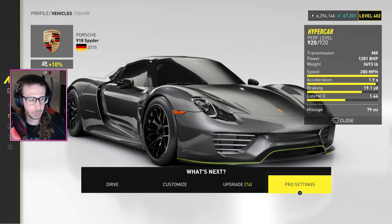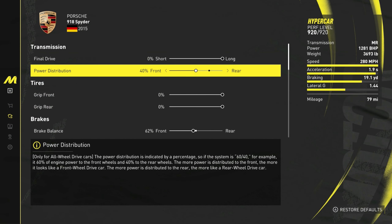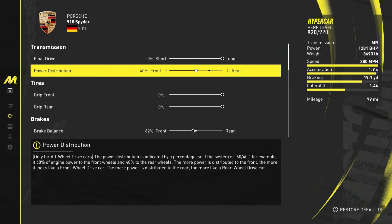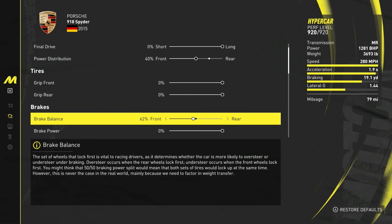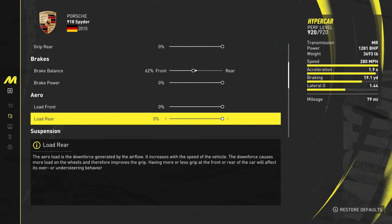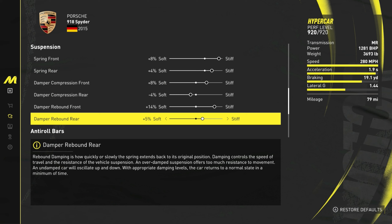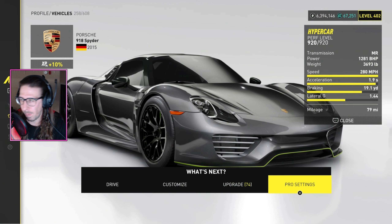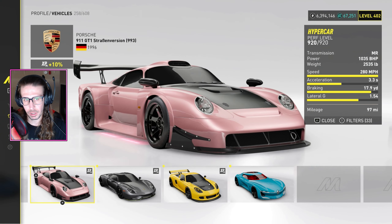Next is the Porsche 918 Spider — I retuned this one. It shows a power distribution option, which is unusual for an MR car, but you can tune it like it's all-wheel drive. Power: 40 front. That takes acceleration from around 2.3 down to 1.9. Brake balance: 62% front, improves braking by 0.9 yards. Suspension springs: front 8% stiff, rear 4% stiff. Damper compression: front 8% stiff, rear negative 4 soft. Damper rebound: front 14% stiff, rear 5% stiff. Roll bars: 10% stiff front, 7% stiff rear. Camber: negative 25 front, negative 20 rear.